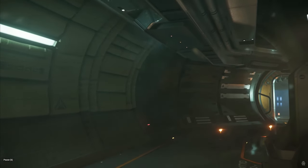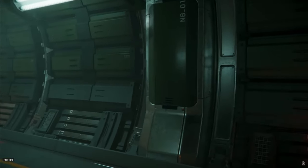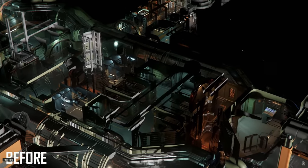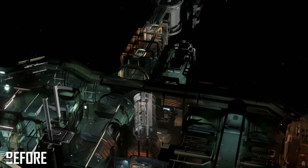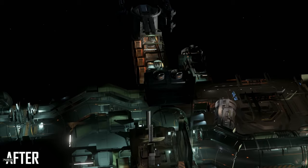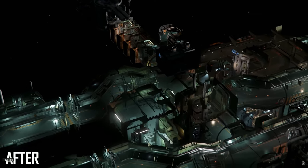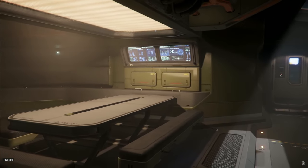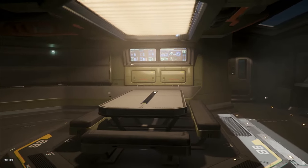The Hammerhead has eight size-five missile racks and six size-five manned turrets. When it comes to components, it has a medium radar, two medium computers, two large power plants, two large coolers, two large shield generators, two medium fuel intake tanks, and two large fuel tanks.